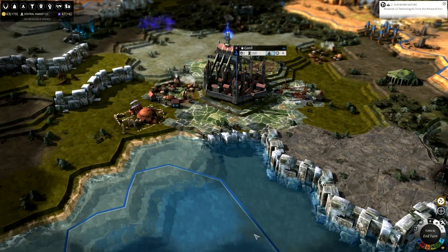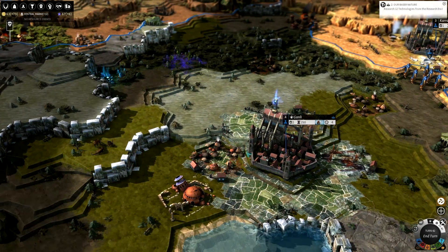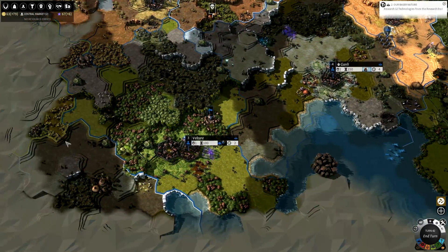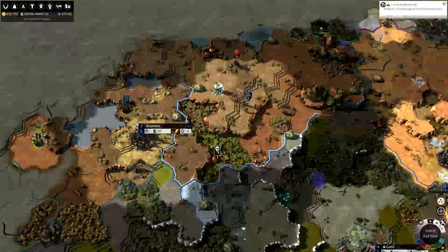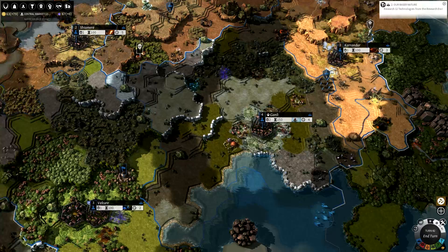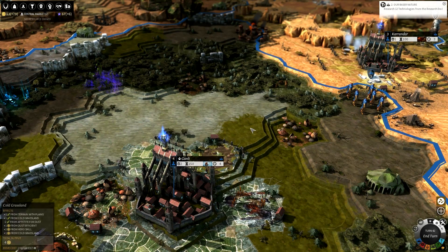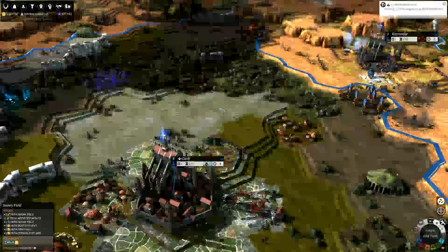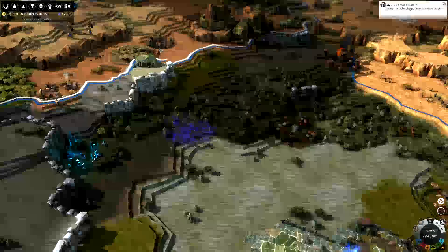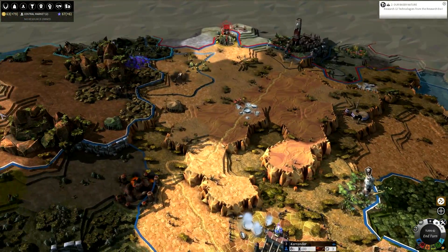Endless Legend is a 4X game, very much inspired by the Civilization franchise, as most games of this type are. Hex-based, turn-based — and that is why I can take so long with such a rambling introduction. To be honest, it is set in a fantasy world, but it's also a lot deeper in terms of lore and variety than Civilization. We've got more terrain types: cold grasslands, snowy fields, cliffs you can't move across, arid lands, forests, seas.